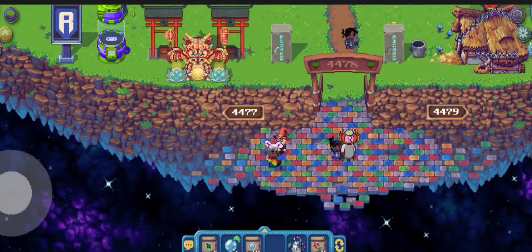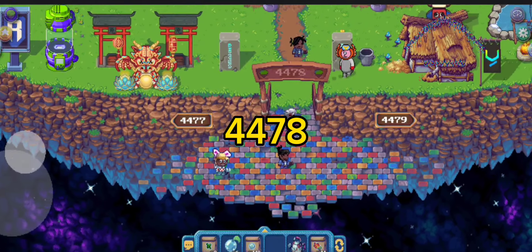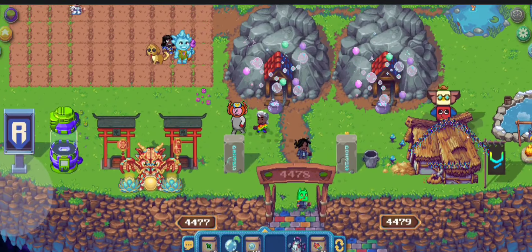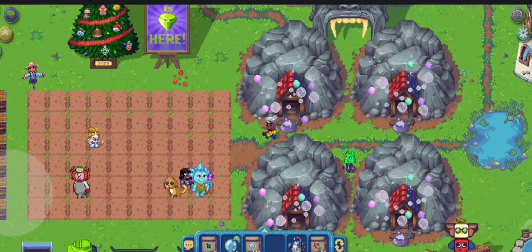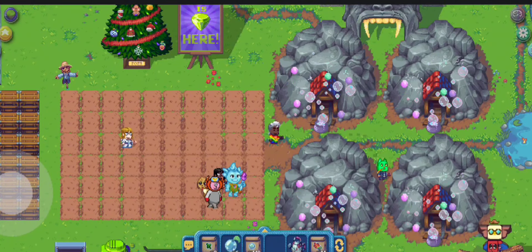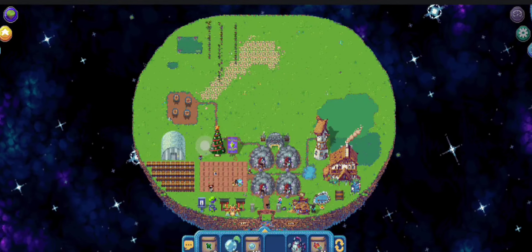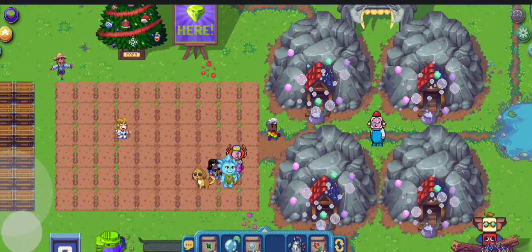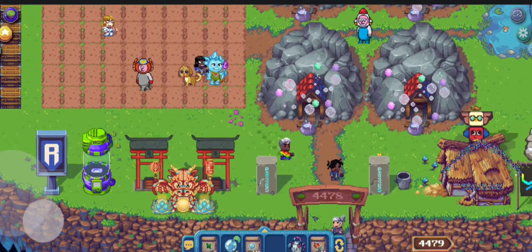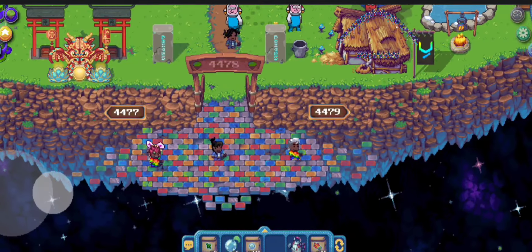So here it's 4477, next one is 4478. As you notice, it's just a neighborhood NFT land. So 4477, 4478, next one is 4479 — this one has three mines and one kiln.